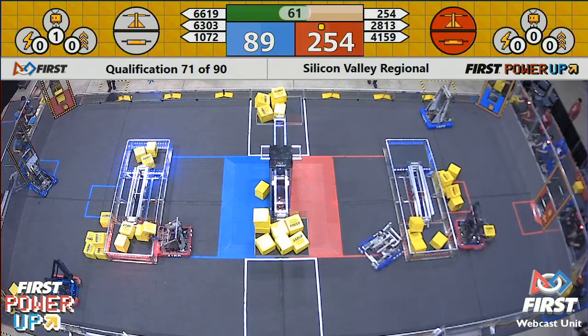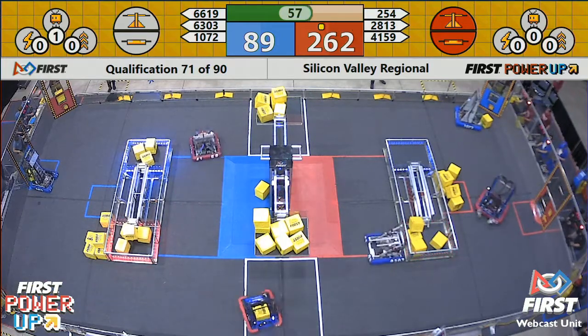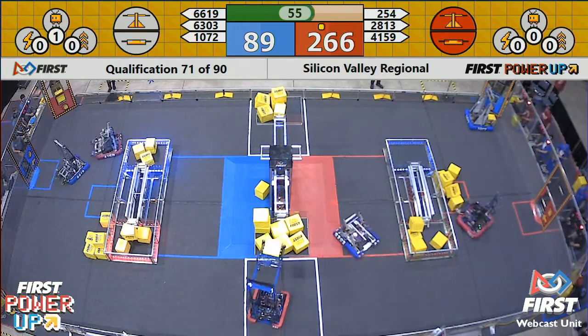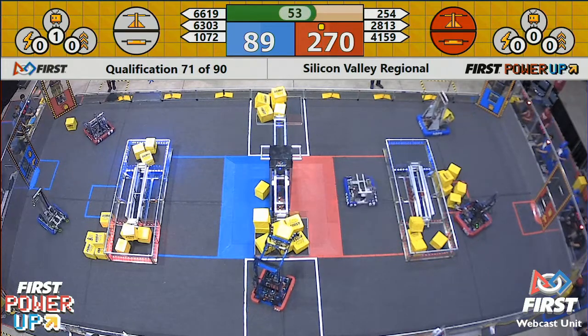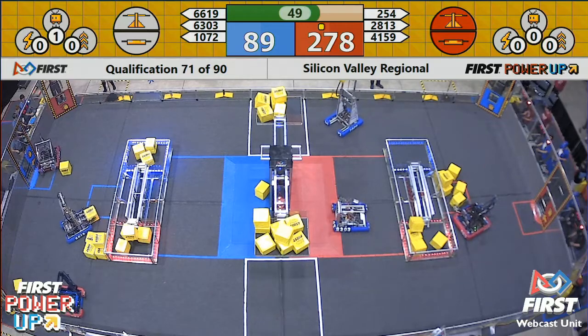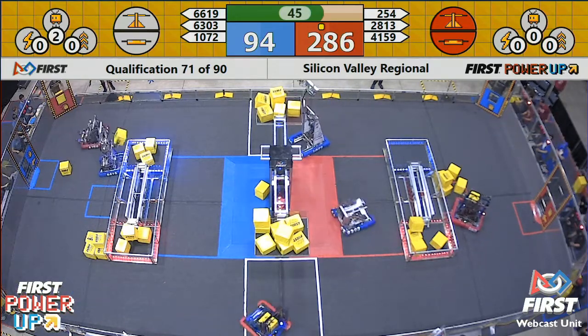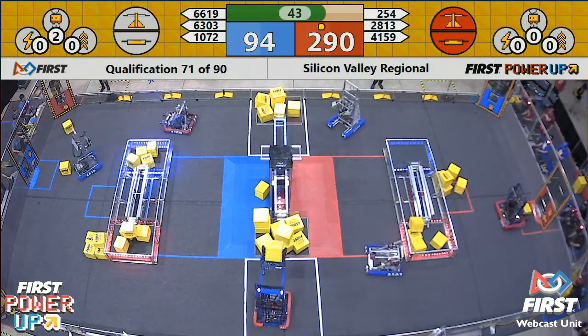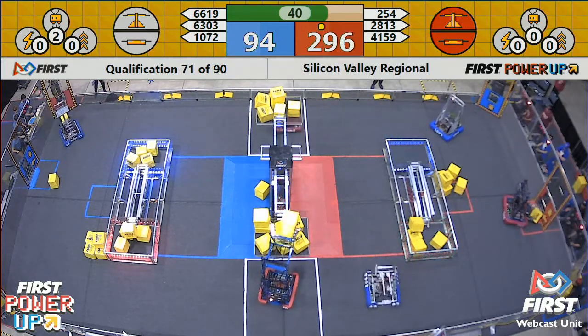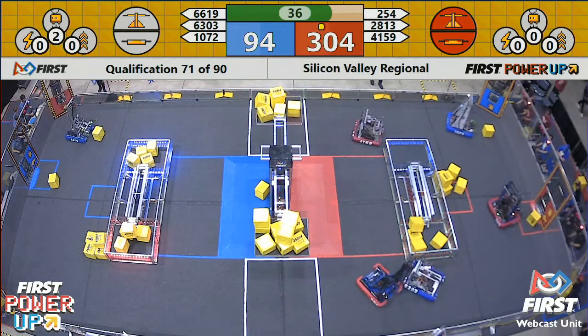With just over one minute remaining, the red alliance just crosses over the 250 point mark. Red alliance has now taken away the blue switch — looks like Cardinal Botox got enough power cubes on that red side of the blue switch to get it balanced in the red direction, taking away the scoring opportunity from blue. No additional points for red there, but it is a good defensive move. 40 points remain and Cheesy Poofs get one more power cube block on the red side of that switch.